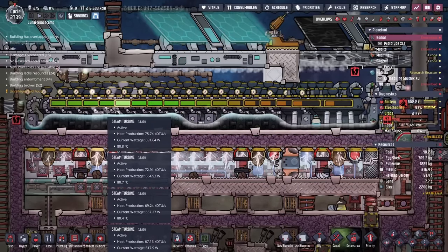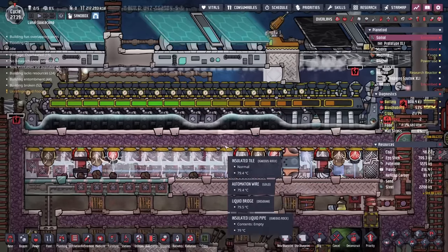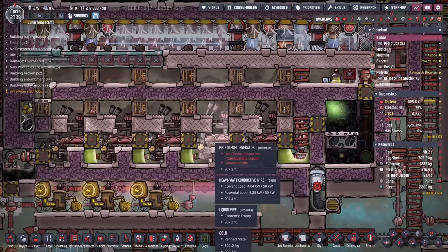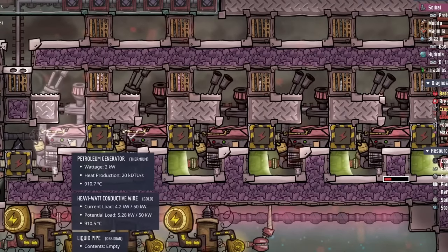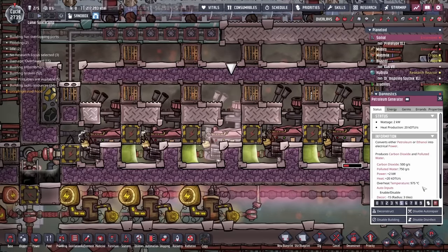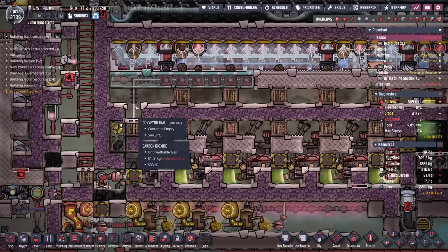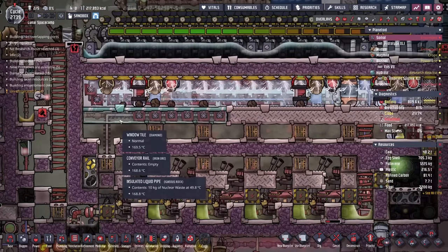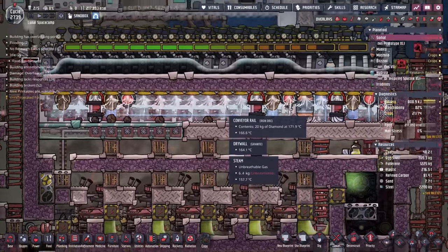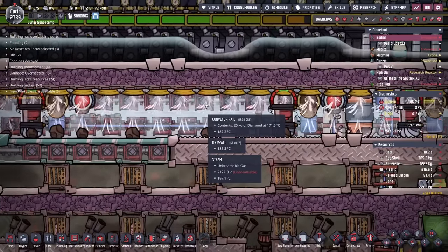At least it looks pretty cool. It's taking all those steam turbines to cool off all this diamond that is continuously picking up heat from the thermo aqua tuner and all these petroleum generators — which are sitting at 900 degrees. And it works because they're all made out of thermium. All the carbon dioxide is also sitting at 900 degrees, which is touching all of these diamond window tiles and metal gold tiles, injecting more heat in here. They're using diamond on the conveyor rails because diamond is such a good conductor.